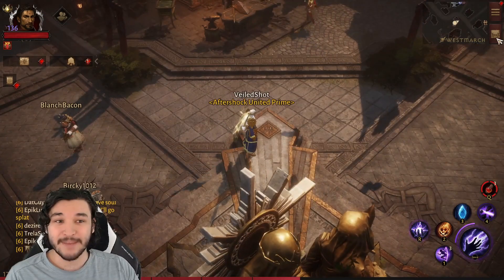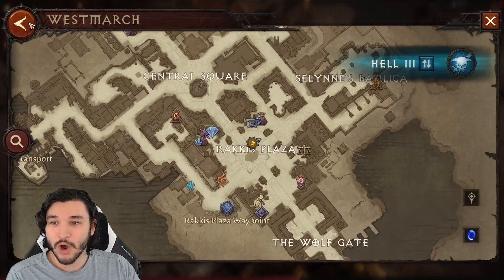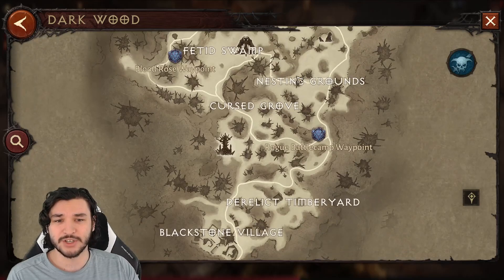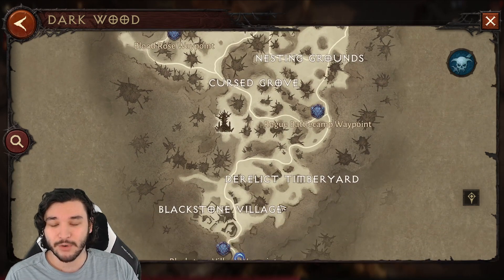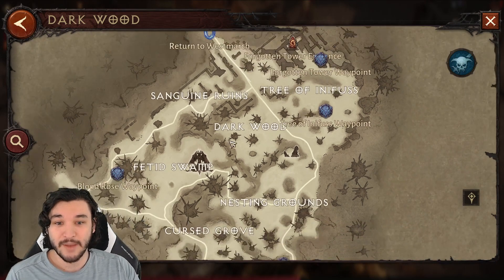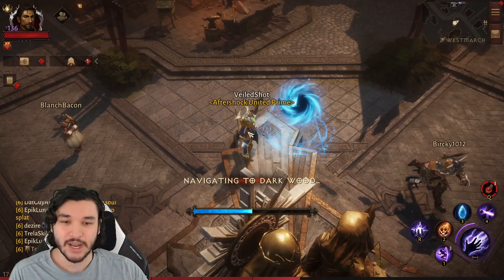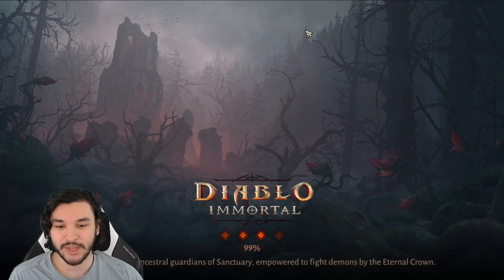I've been farming for the past couple of days and I've acquired quite a few legendary items from this location. Today we're heading over to the Darkwood, which I don't believe is a location I've found too many farm spots at so far. There are a few potential ones like the Nesting Ground, Cursed Grove, Deer Elect Timber Yard, and the Fetid Swamp. This new spot is right on top of the map name where we're headed, next to the Tree of Inifus, which also has the unique zone event — so we're really close to both.